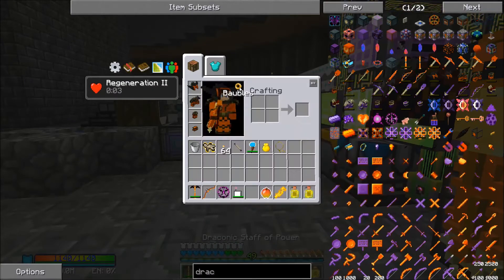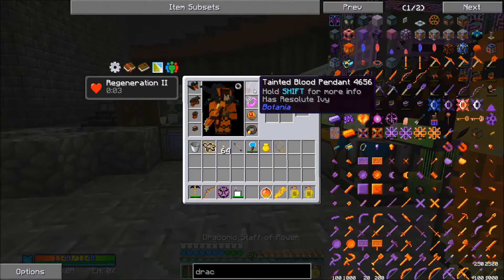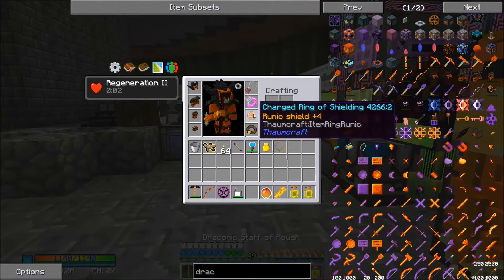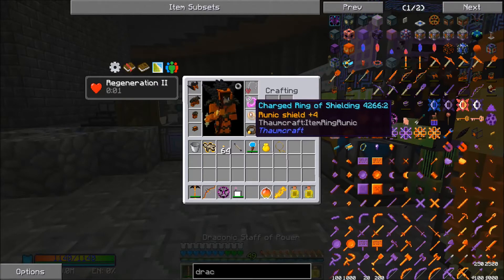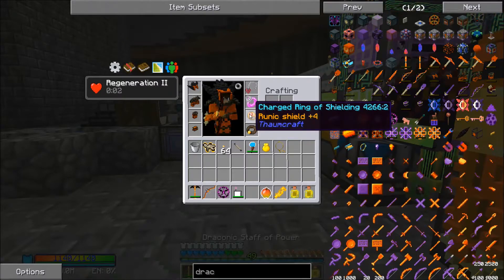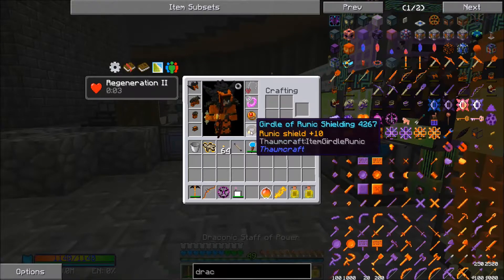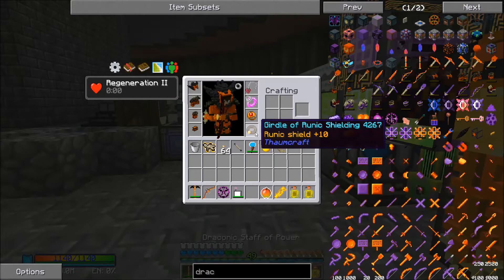So those are fully enchanted. As far as jewelry goes, I made some adjustments. We have a Tainted Blood Pendant with Regeneration 2, the Ring of the Azure, and a Charged Ring of Shielding from Thaumcraft. It's normally plus 5, but this one is plus 4 — however it gives us a 25% increase to the speed at which our Runic Shield charges back up. And then I have the standard Girdle of Runic Shielding. I didn't feel knockback was that important for the Chaos Dragon, so I just went with the extra one point of Runic Shielding on that.